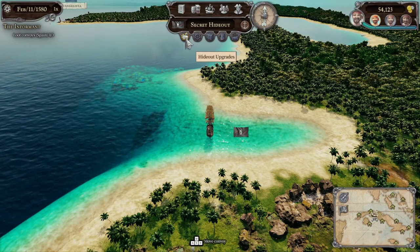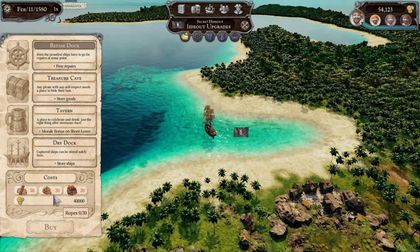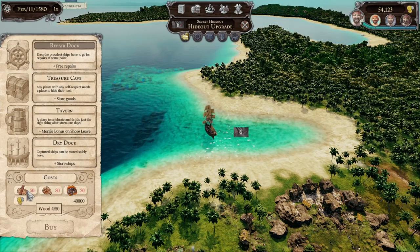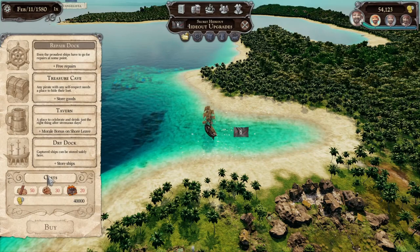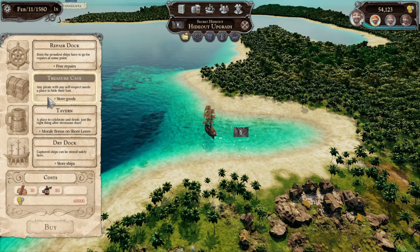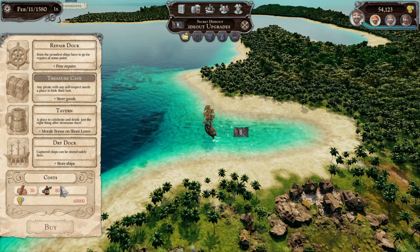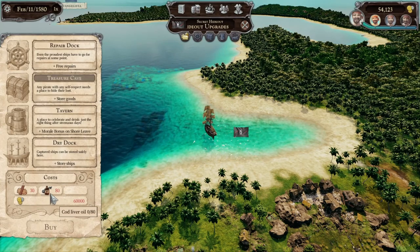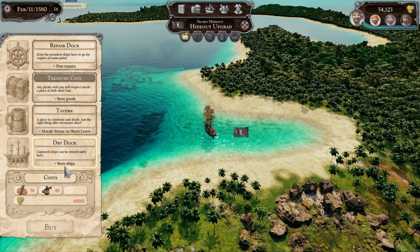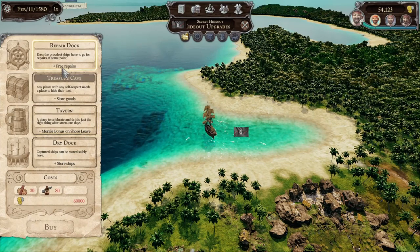Okay, welcome back to Tortuga. I want to get these upgrades, but I need to get wood, rope, and round shot and things like that. I'm not sure exactly where I can get those, so I'm going to go to the next port and see what we have. Let's pick what we want first, just in case.